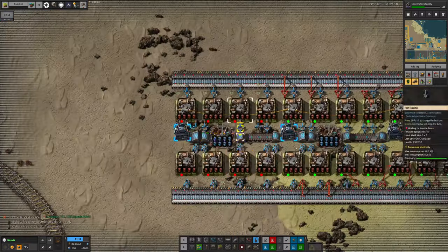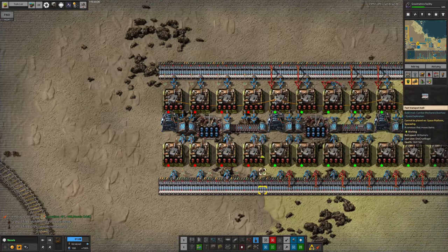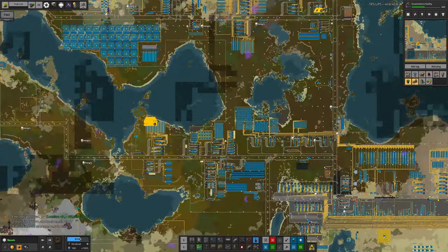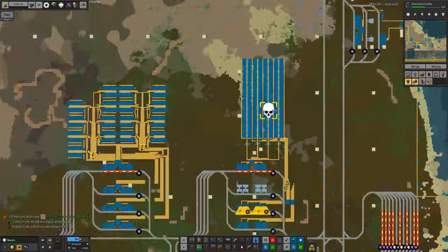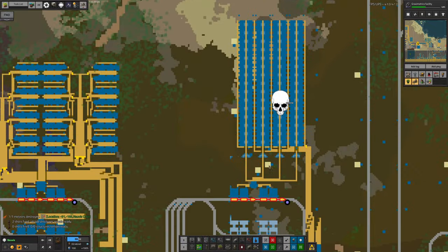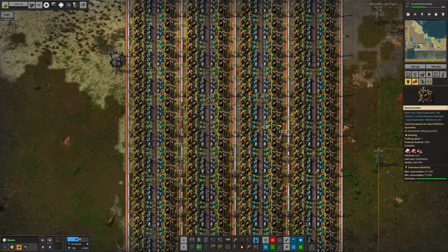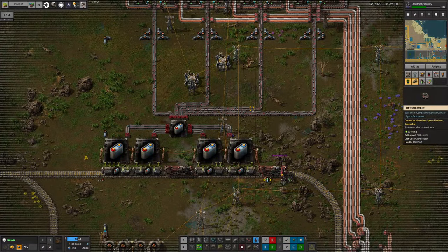This is incidentally where I noticed I wasn't getting any red inserters, so there's a chunk at the end that isn't working. Speaking of upgrades on Norvis, Tristan has boosted battery production — presumably doubling the number of machines and upgrading all the belts to red ones, giving us twice as many batteries.